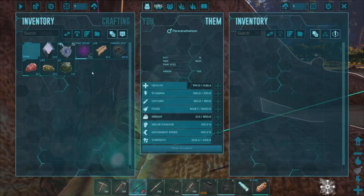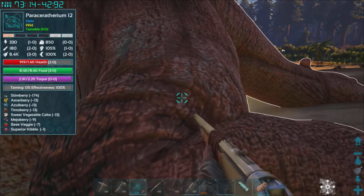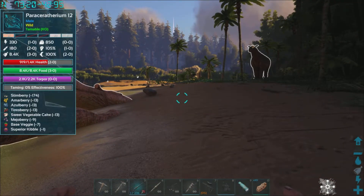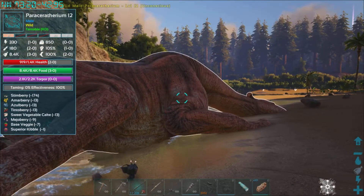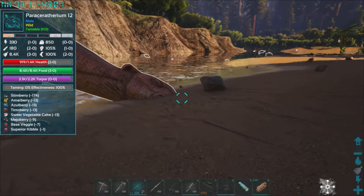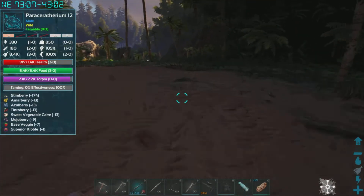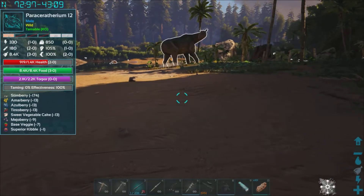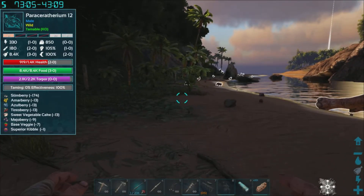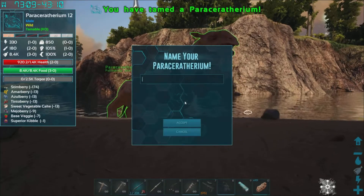We're looking at veggies — berries, veggies, sweet vegetable cake, superior kibble. We're going to add this in and pop in a little bit of kibble for him, just the one. Pop that gun away. The bigger tames like these do take a wee bit longer, even though it's only level 12. Keep an eye on it — never really stand right over the top of your tame when you're taming it, because most things will aggro onto you and there's a chance of your tame getting hit.